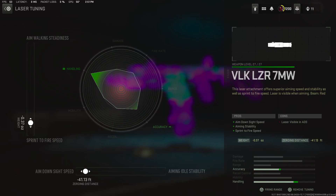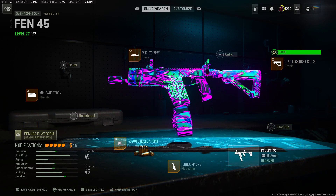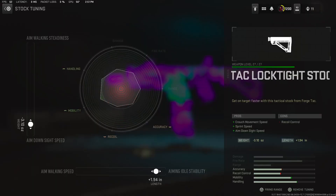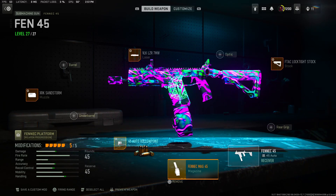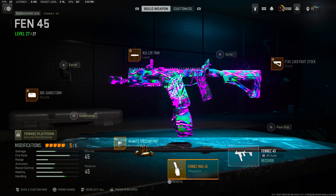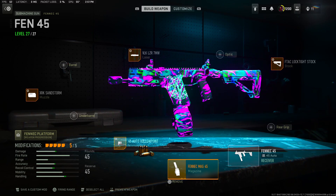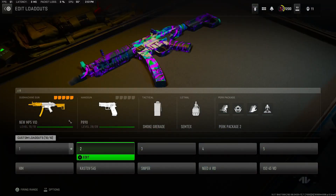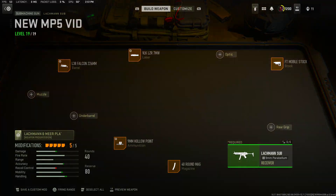Now for this gun, like I said before, I don't tune all the way but this one isn't easy because the Fennec can be wobbly. For the laser we got negative 0.37 for the swift fire speed and negative 41.13 for the aim down sight speed. Then last but not least we got the F-TAC Loctite stock - negative 3.10 for the aim down sight speed and plus 1.94 for the aim auto stability. The Fennec feels good, it's very nice - it's good for about two kills now, used to only be good for one, but it's back, give it a try.